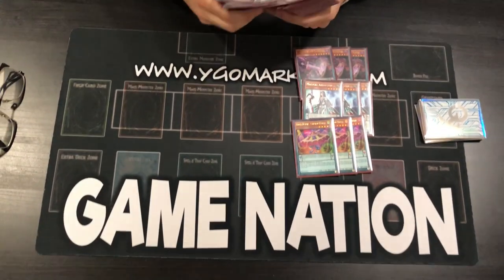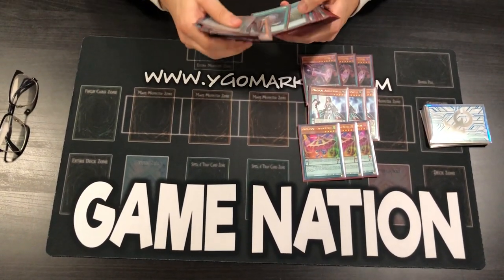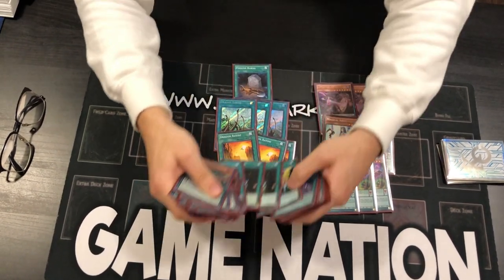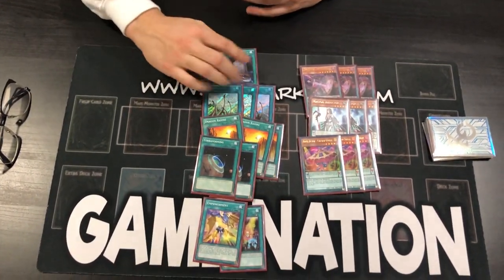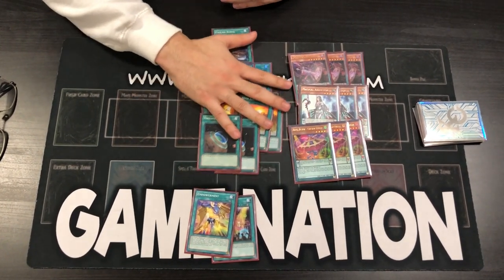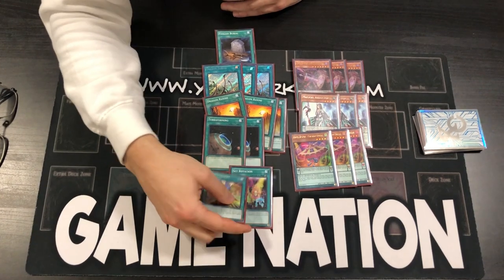We do play a different engine here. So for the spell turbo cards, we got four Foolishes, three Shrines, two Terraformas — that's nine. And we play Set Rotation and Empowerment. You do play one Warrior card, and that Warrior is the way you do the Rongo play. For those of you who haven't seen my first video where I showcased the actual combo and how to do Rongo every single turn in Pendulums, go check it out right now and come back.